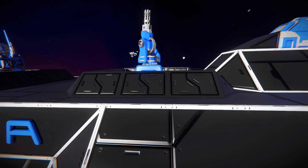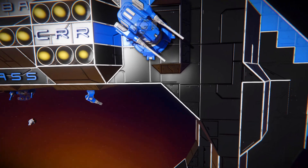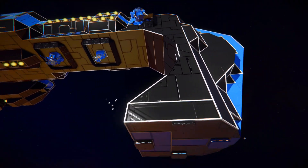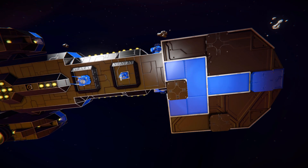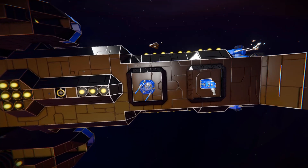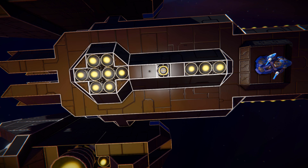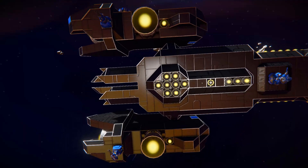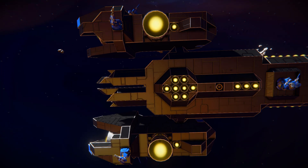Hopefully those barriers will help the turrets last a bit longer than if they were fully exposed. Coming down and underneath past the ramming blade, we've got a bunch of magnetic plates to dock the ship up, a couple more turrets with the same protective setup as on top, some more hydrogen thrusters, and a connector and camera setup to help dock with ease. Pulling back to look at the side thruster pods, each one has two large hydrogen thrusters, one small hydrogen thruster, and a gatling gun to keep it safe.